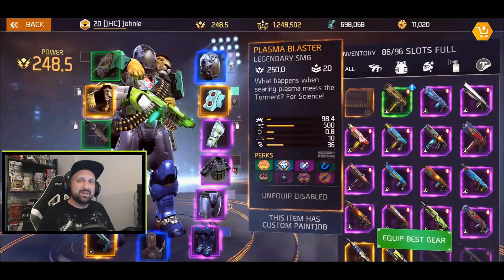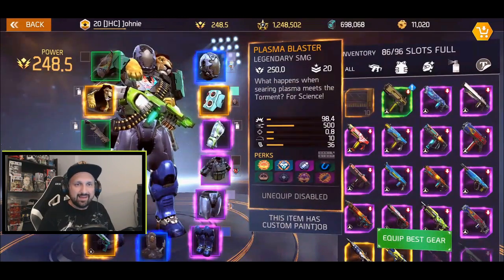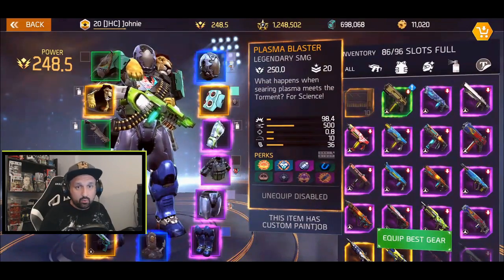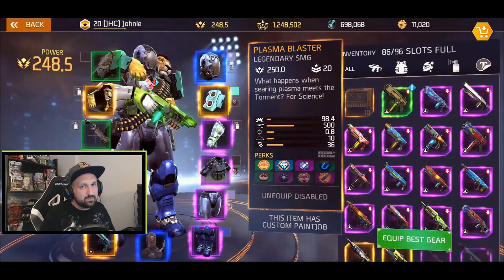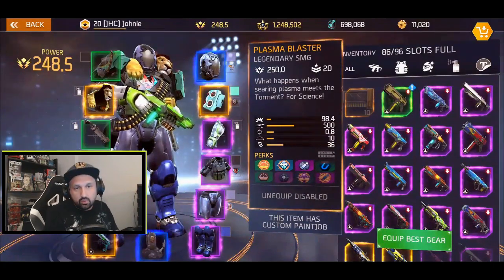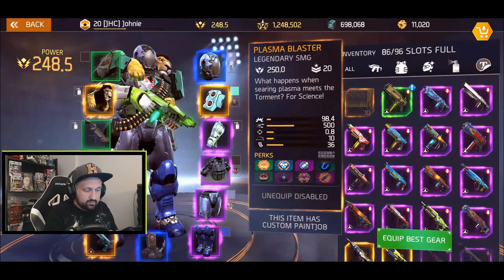Hey, what's up guys, Jonny here. I'm back with more Shadowgun Legends. In today's video we take a look at the plasma blaster legendary SMG. Not a big SMG player — I play mostly auto rifles — but I still played a little bit of SMGs and have some favorites. The plasma blaster has low damage, high fire rate — 98 for 500 — and the rest is pretty standard.